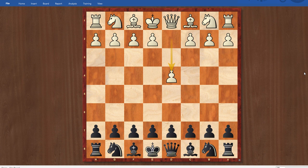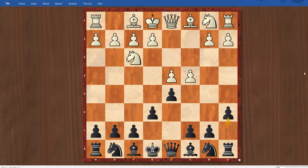So Vasif opened with D4. This was actually a little bit of a surprise because he's mainly an E4 player, and he actually told me after the game that he'd been trying to expand his repertoire. I was one of the first people he expanded his repertoire against. After D4, I went D5, C4, E6, Knight F3, and A6.